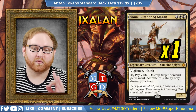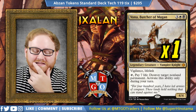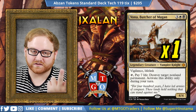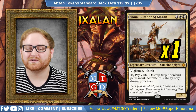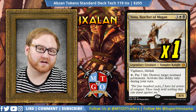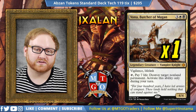Moving on from Anointer Priests, we have one Vona, Butcher of Magan. This is a card I wasn't seeing in the lists that I really thought would be a good inclusion here. It doesn't have Embalm or Eternalize or anything like that, but it does have Lifelink and Vigilance, which is incredibly important. And it does have the pay-seven-life, destroy-target-non-land-permanent ability. So it's a great way of playing out against a Planeswalker or a large creature, and I think Vona does a great job at that at five mana.